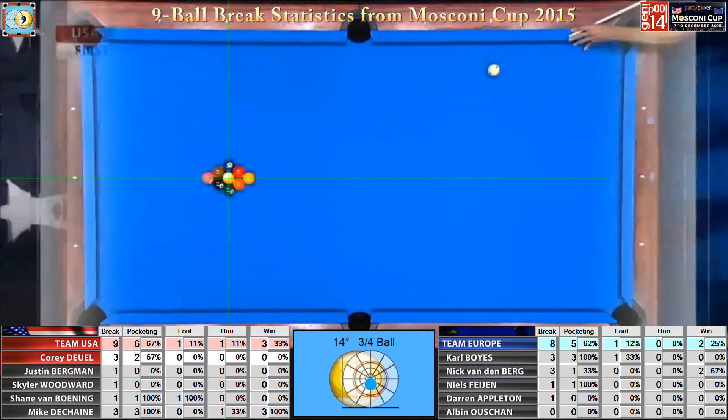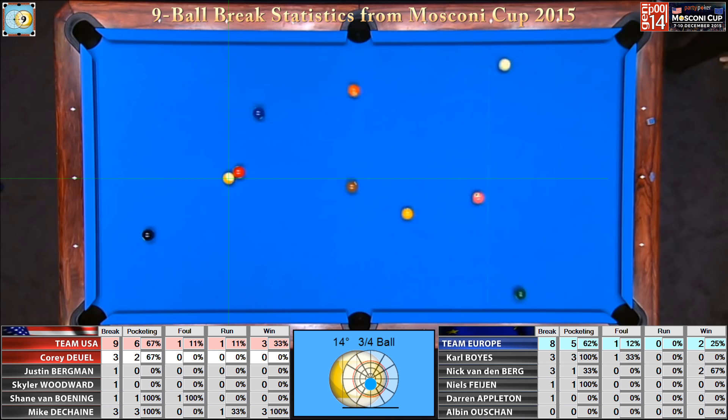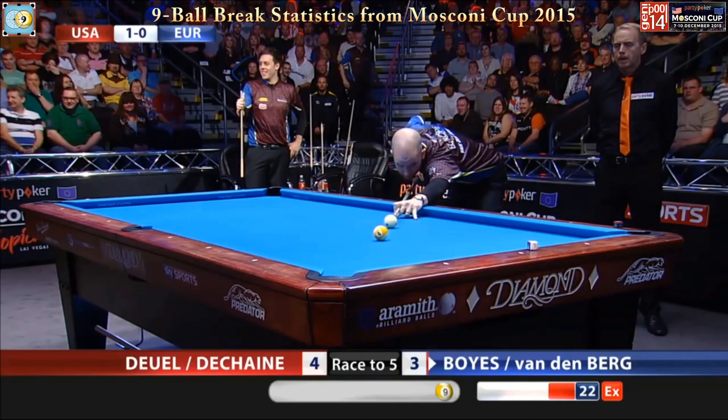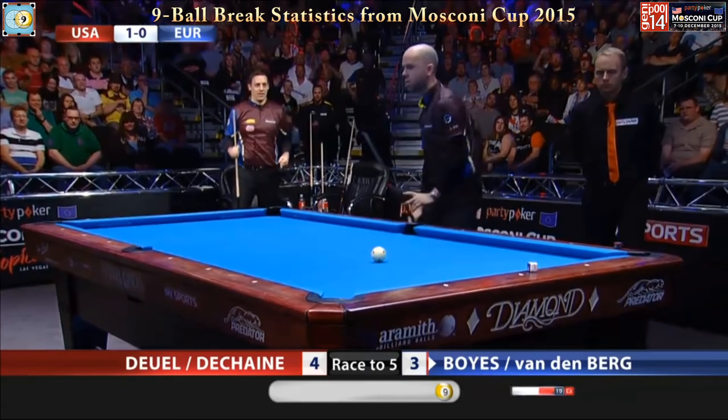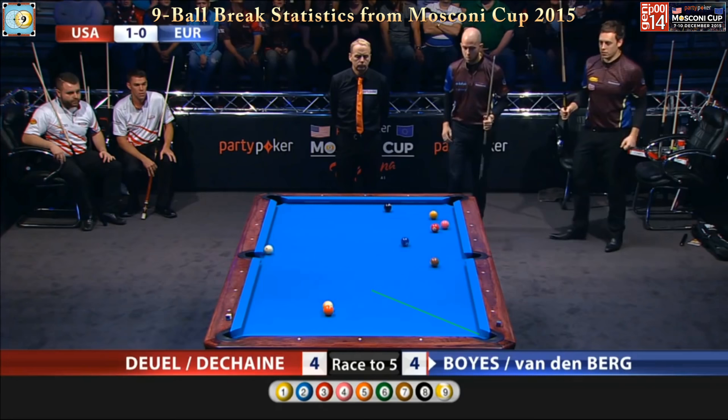One ball has missed the side pocket. I'll tell you, Jerry, that was not Corey's usual soft break. You can make it — here's another look. You see the one ball heading toward the side pocket, but it just doesn't get there. You hit it a little firm. They gave it away. We are tied at four. He threw his cue ball off the table. Yeah, he hit it a lot softer that time.